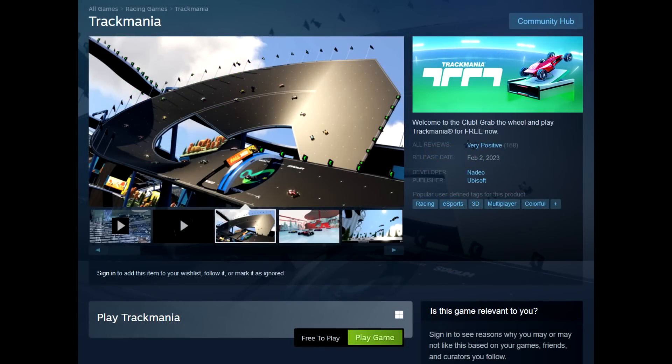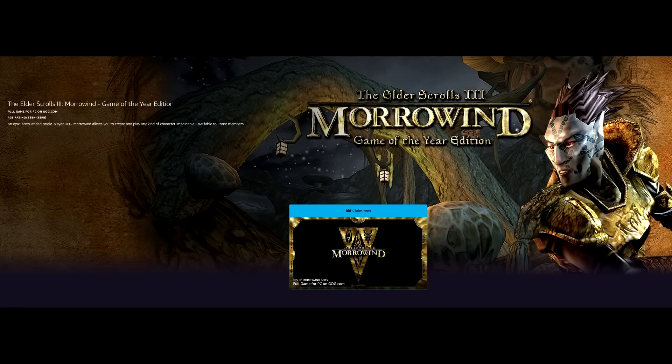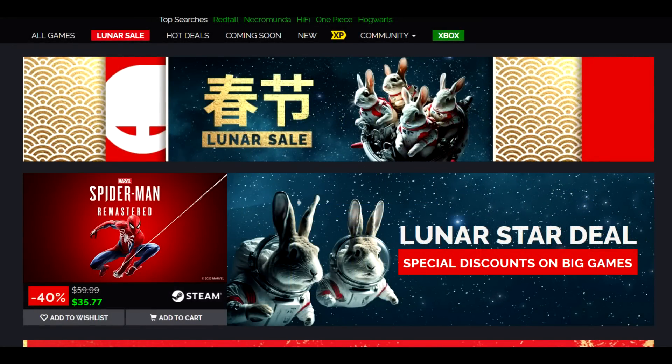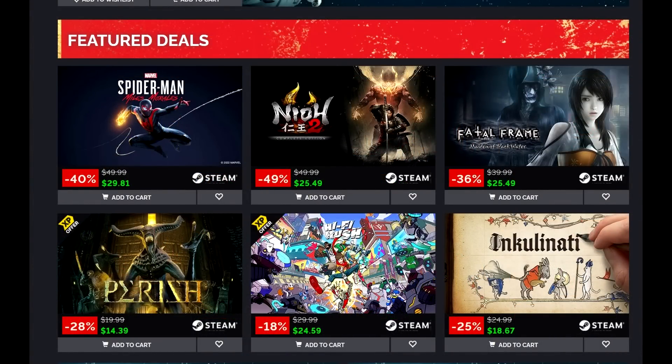That's going to do it for me. Trackmania is available as a new free release on Steam — you can download it and jump into it. These Ubisoft games cycling back into Steam is nice to see, even as much as people meme on the Ubisoft releases. The Cycle Frontier Fortuna Survivor pack is available free on Steam. Prime Gaming has Elder Scrolls III Morrowind. And the Lunar New Year sale is ending over on GMG — definitely take advantage of that. Go to the under $10 section if you want to stay on a budget.